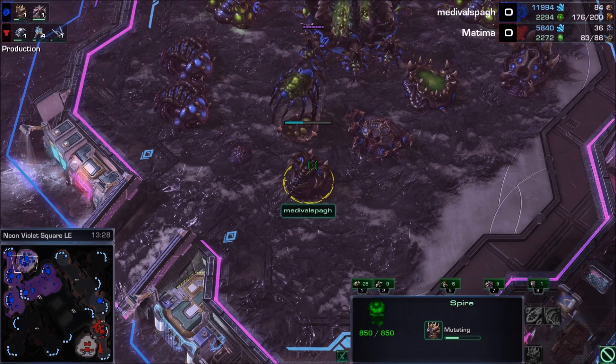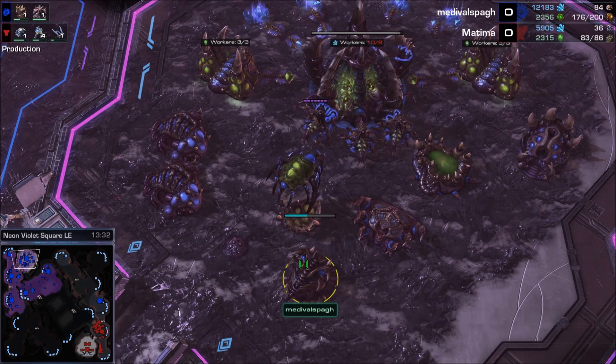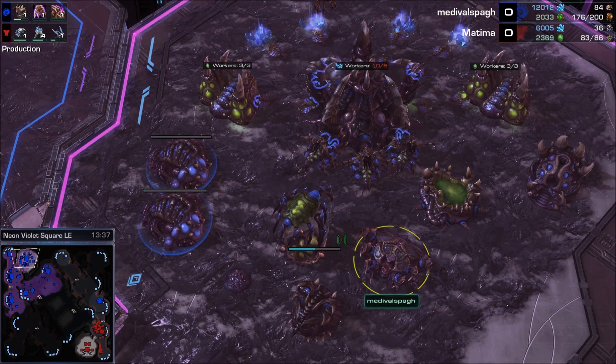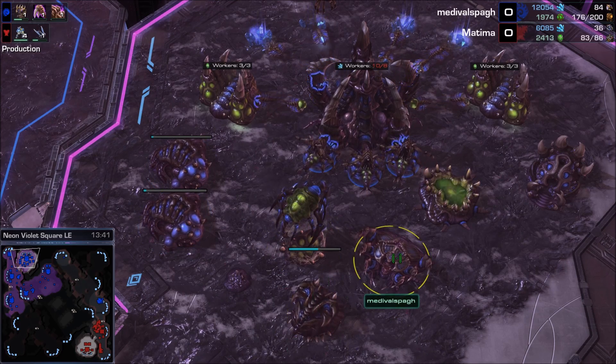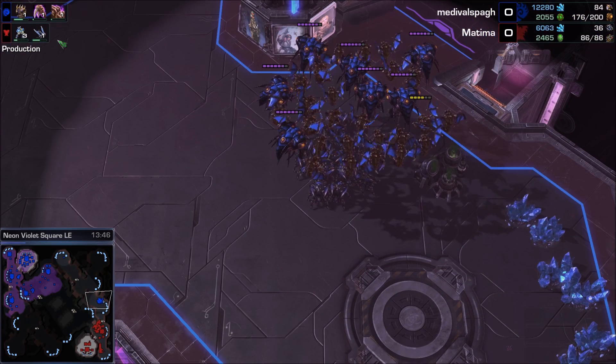Medieval is upgrading his Spire to a Greater Spire, which allows you to build a Broodlord. The tech path is: Spawning Pool into Lair, into Spire, into Infestation Pit, into Hive, and then upgrading your Spire to a Greater Spire.